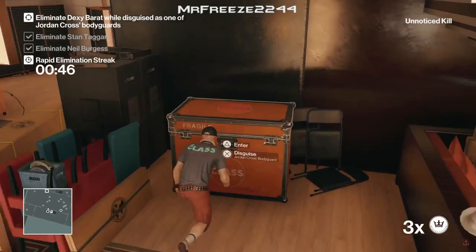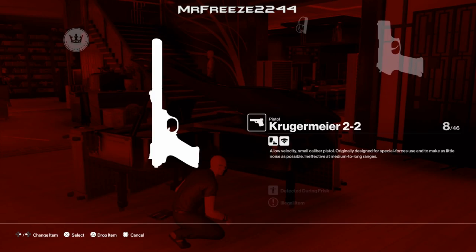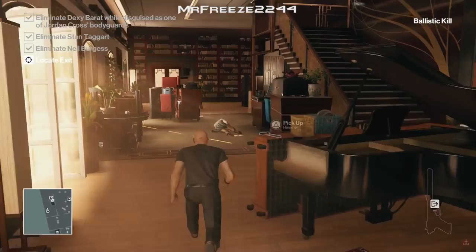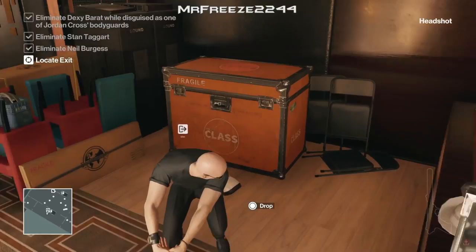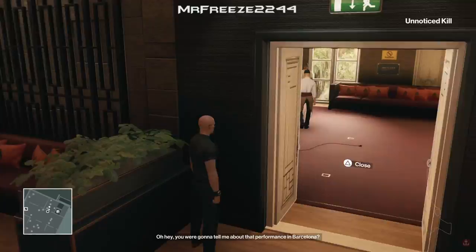Here comes Dexy Barrett through the stairs — this is when I realized I needed that disguise. Quickly put it on, then throw the coin next to the crate on the left. Hide behind the piano, she'll come over to investigate, and this time we're going to shoot her in the head. Even though we have 30 seconds left, I don't want to experience any punch glitches. Dump her body in the crate and run straight to the exit — we are done for level four.